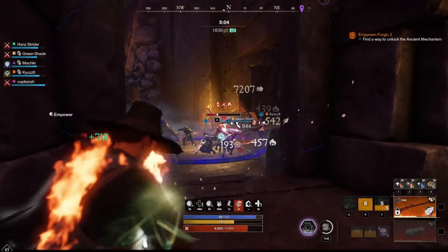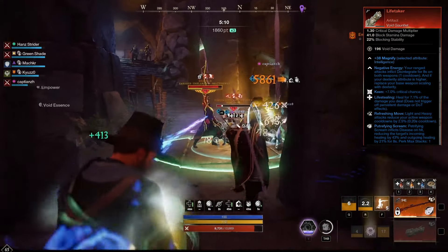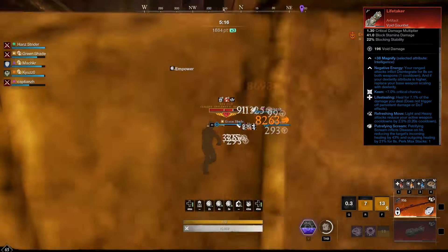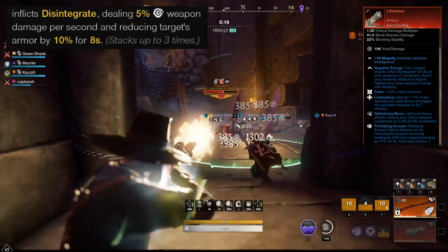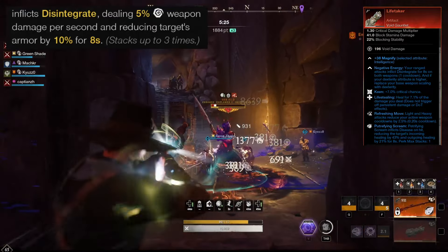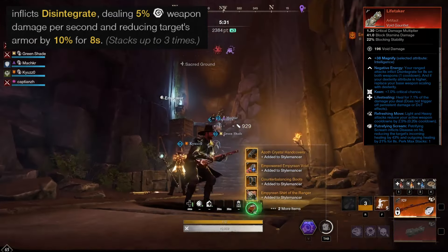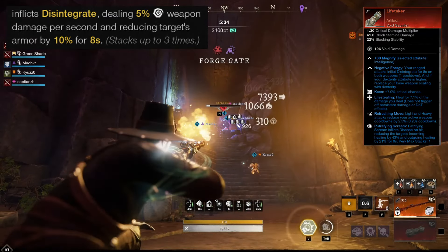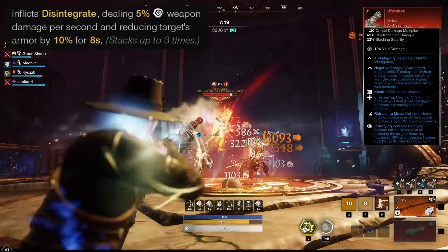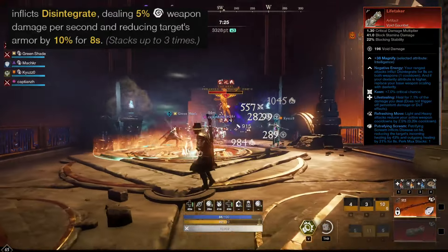For our second weapon, we are using the Void Gauntlet artifact, Lifetaker. Lifetaker's unique perk, Negative Energy, causes our ranged attacks to inflict Disintegrate for 8 seconds. Disintegrate is a debuff that deals 5% damage per second and reduces armor by 10%, and this can be stacked up to 3 times. This is huge, as after 3 attacks we will be dealing 15% damage per second and will have applied 30% rend. With our musket attacks now penetrating through enemies, we can be applying this effect to multiple enemies at once from a single shot.